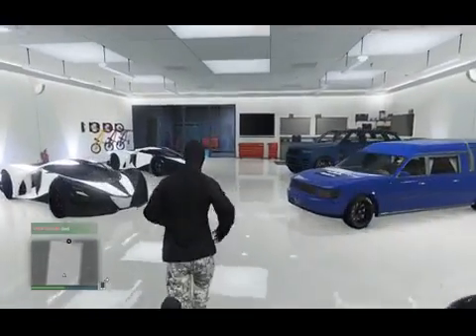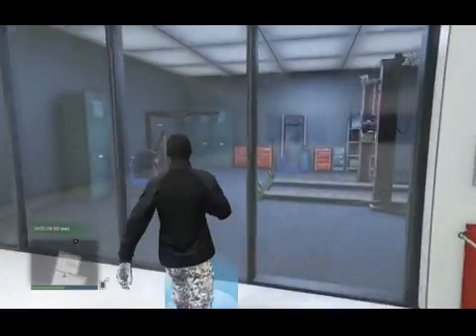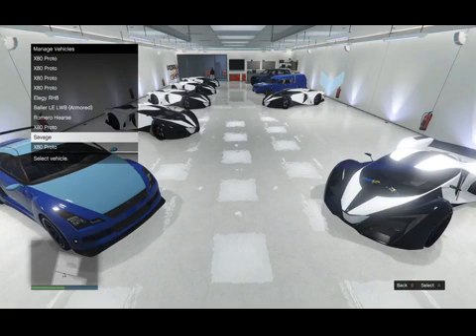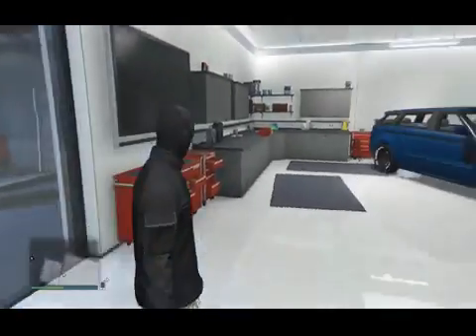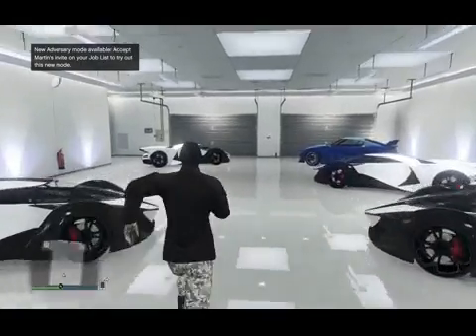By going up to the blue lights, you will now have a Savage inside of your garage. That is how awesome this glitch is — a Savage in your personal garage! Unfortunately, you won't be able to call or request it directly from your phone, but what you can do is store it inside the Mobile Operation Center.